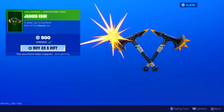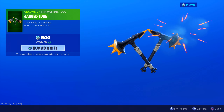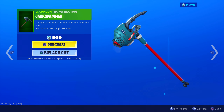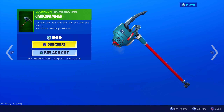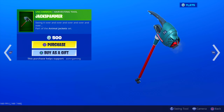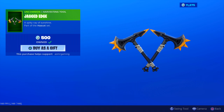Jagged Edge harvesting tool has returned. Animation is okay for this one - it's the same as always, but the sound I like. I actually own these. A spiky ray of sunshine - so satisfying sound. Animation basic but still okay. I forgot to talk about the Jack Spammer harvesting tool - also returned, 500 V-Bucks. Swing it over and over. It is a little bit animated in the back there - there's like some vents letting off steam or air. Probably one of the better sounding harvesting tools on the item shop aside from the Cuddle Paw one. This is probably the best one, and Jagged Edge comes second or third.